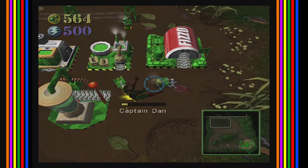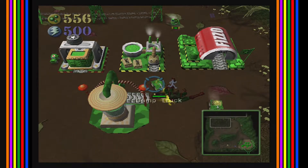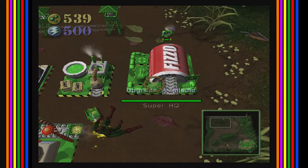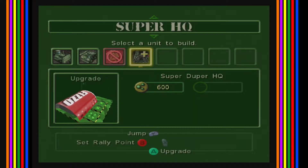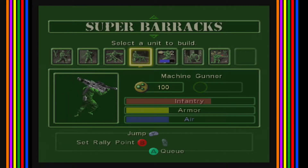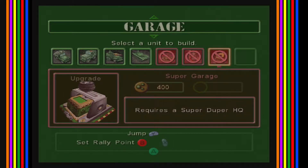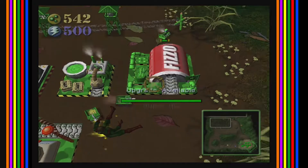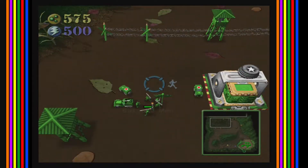I wonder how much plastic I get from these guys each time — I should really pay attention to that. Oh, we're making more bazooka men. I don't really need the radio operator. The only reason I need the super duper HQ is to get the super garage, which I need for the choppers — which are like the best thing in the world, by the way.